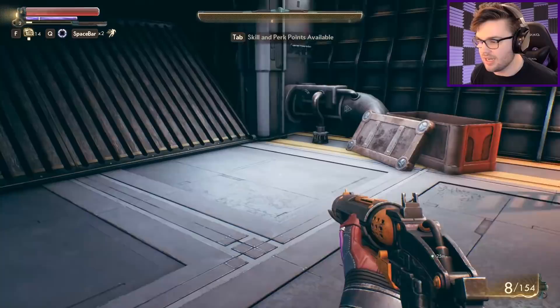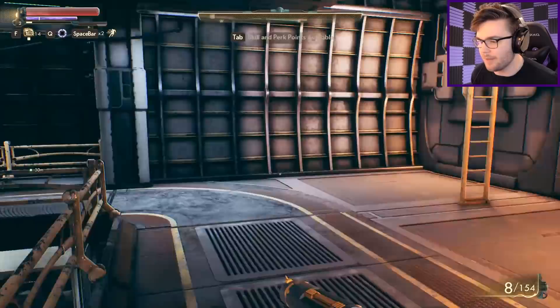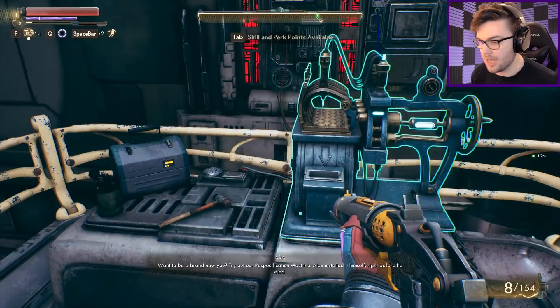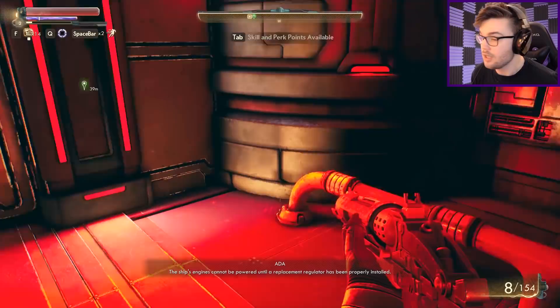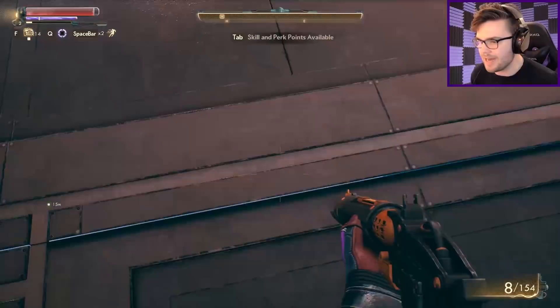Anything else around here? My current quest — now that Ada has taken a liking to me — I have to go to the nearby town and try and find a new power supply for my ship because apparently it's broken. You need a quest at some point. How to be a bad new U — try out our re-specification machine. Alex installed it himself. I'm Alex now, remember? I am your captain. I am the person. Ready to go find a new power replacement regulator. Can I just jump off there? What are your ankles made out of glass? Get some bloody bandages, strap yourself up and try to brace yourself next time.